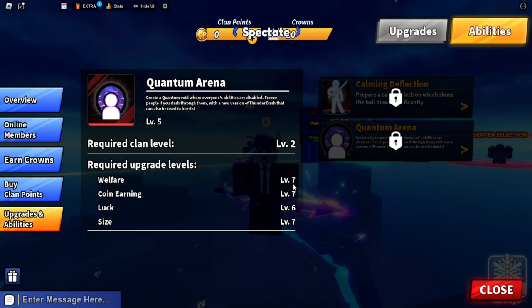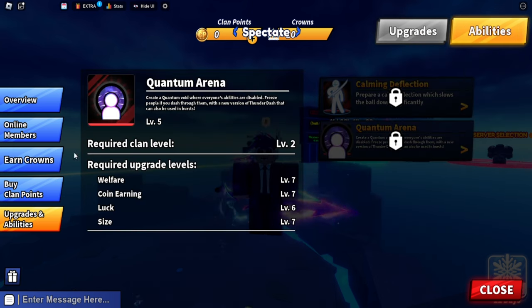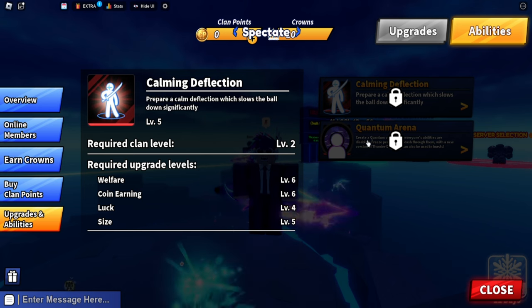Before you can get Quantum Arena, you have to unlock all the clan levels before it. These are the clan levels you need to max out: Welfare Level 7, Coin Earning Level 7, Luck Level 6, and Size Level 7. You have to upgrade all of these to those levels first, and then you can finally unlock the Quantum Arena ability.